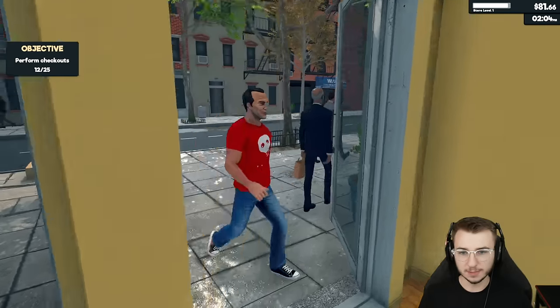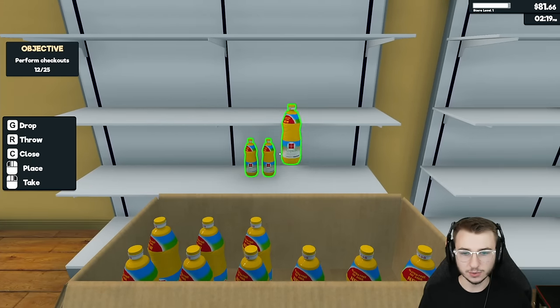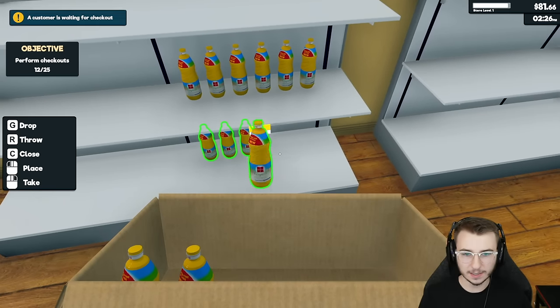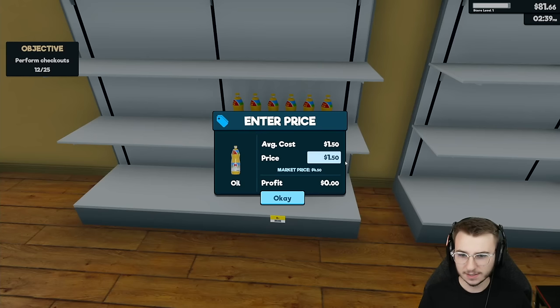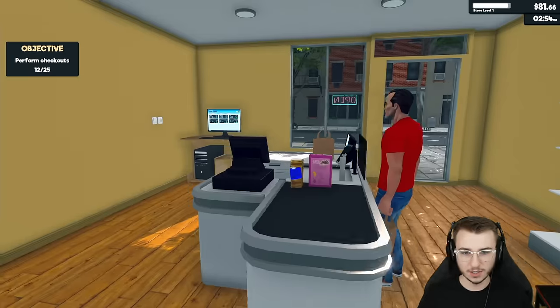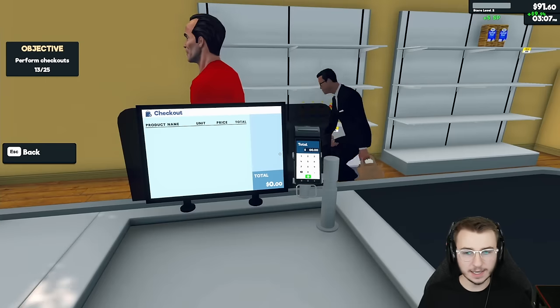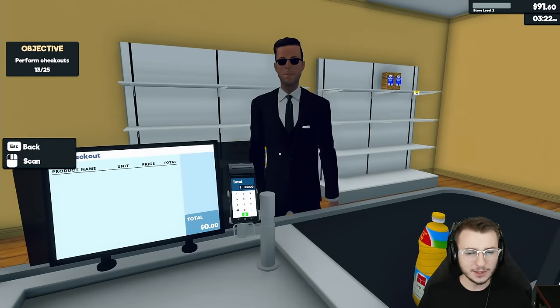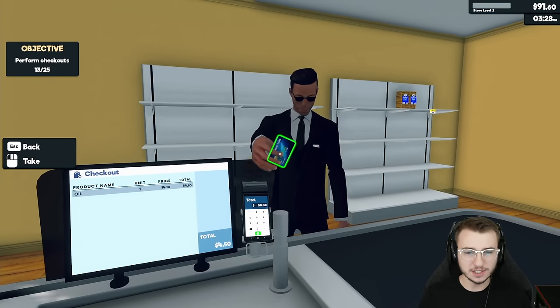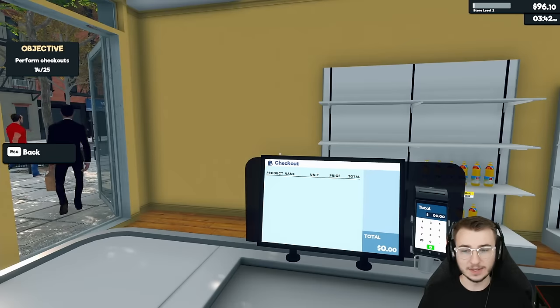Let's get our new shipment. Going to put this on a new shelf — sorry sir, let me move out of your way real quick. Let me just throw this cardboard box out and get this stuff ready for sale. $4.50 cost — we could really hike up these prices, I'm sure. Profit's going to be $3 per bottle of olive oil. Got some chocolate cereal, exact change again.